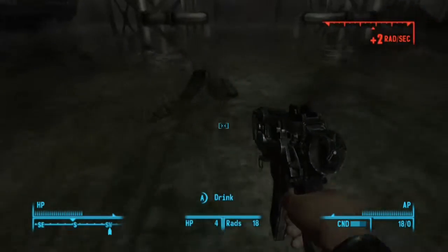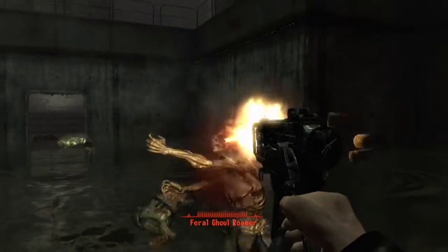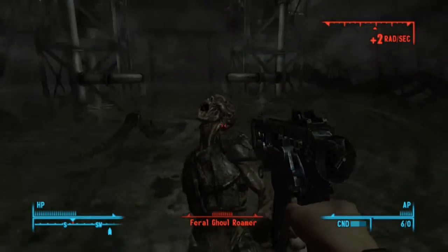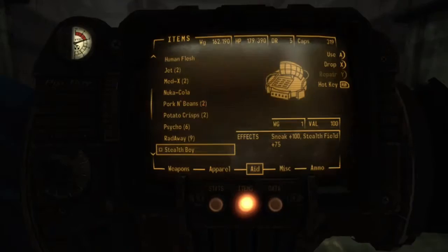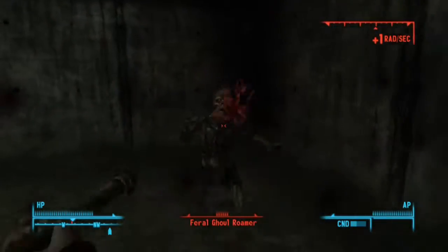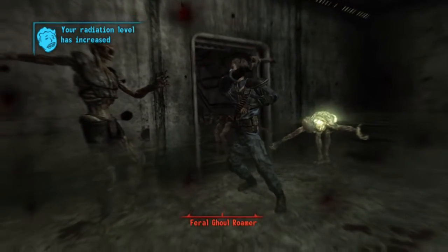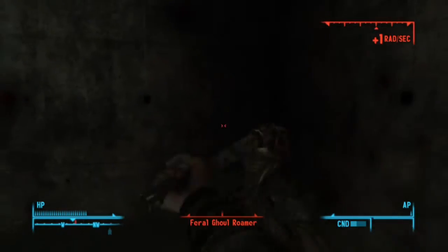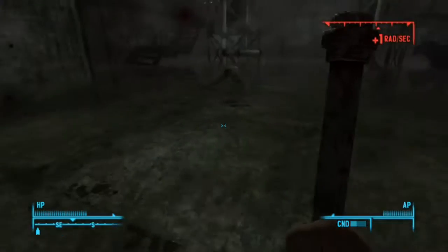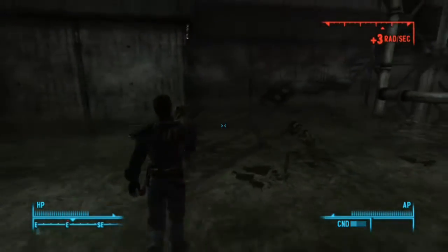There's more than a few ghouls down here. I better get out of this water — there's quite a lot of radiation in it. You don't get radiation from water when the game is paused, which is a good thing. I've got plenty of RadAway so I can decrease my radiation level. I forgot you can drink out of water — I probably shouldn't do that because it's adding quite a lot of radiation.